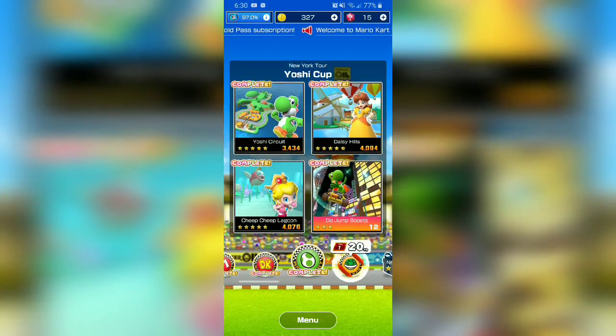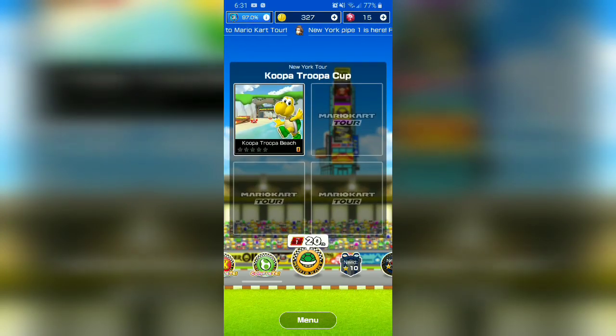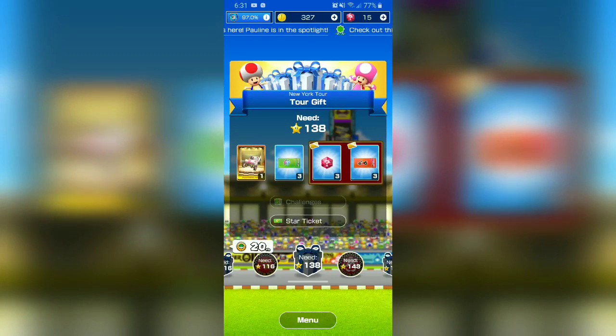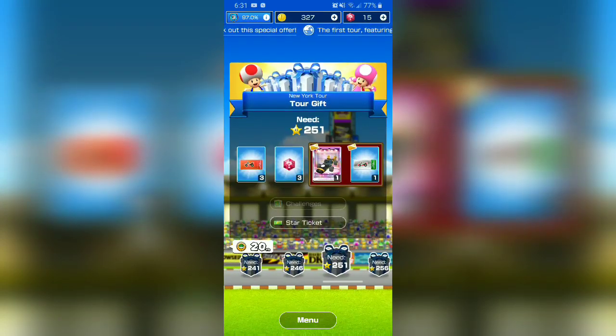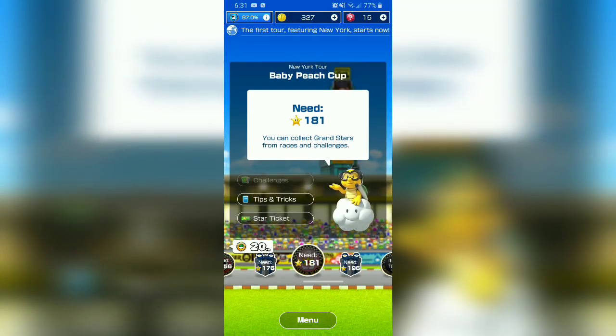So right now we're in 20th place. I'm going to go ahead and worry about the daily or weekly stuff — I'm not too sure. I'm going to try and boost this daily because I'm enjoying it. How many cups are there again? Currently — let me get all the way down there. The Baby Peach Cup is the last cup, which I need 181 more stars to do.